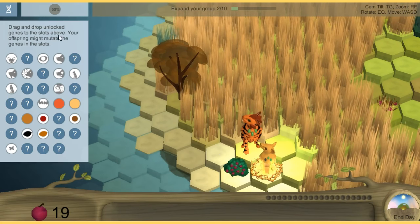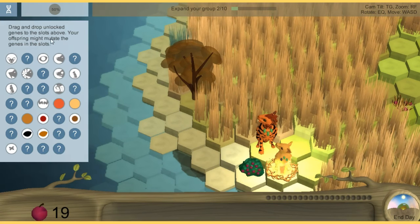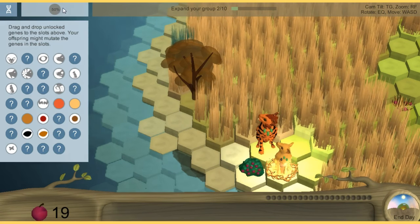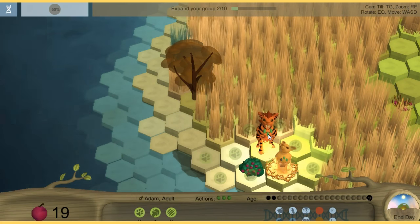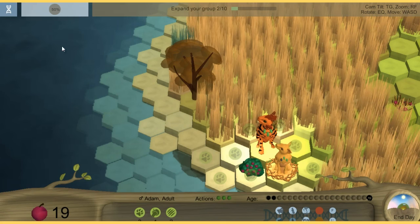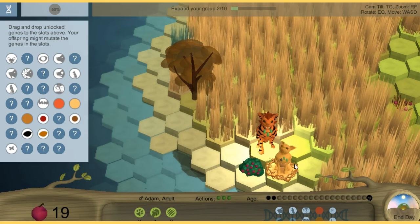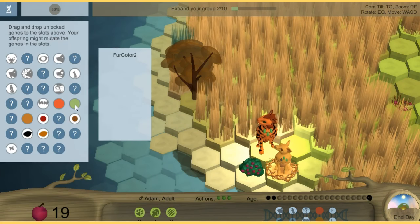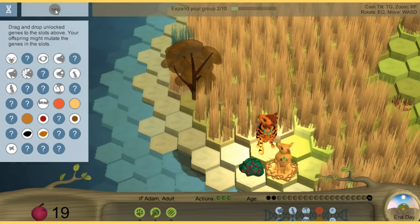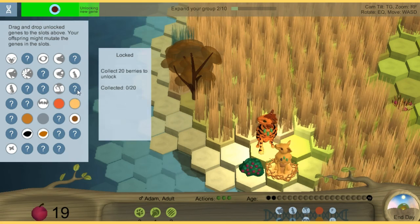Back to the gene menu — drag and drop unlocked genes to the slots above. These right here are all unlocked. Your offspring might mutate the genes in the slots. I want to make — I think he already has this color. So for fur color, I want the eye color to be red — let me see what a red eye color would look like. So click it, drag to that slot — unlocking new gene.